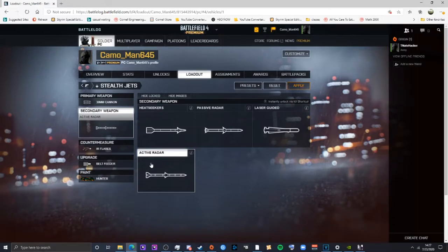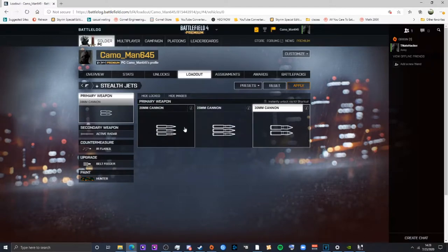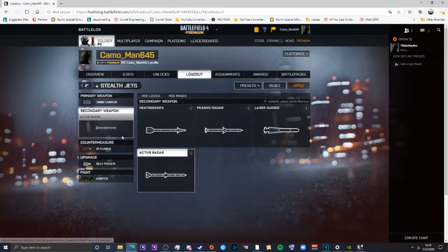Passive radar requires you to hold the lock, which is tough especially when jousting — as soon as they fly by, those missiles are likely gone. If you're maneuvering, you won't be able to hold a lock. Heat seekers are actually better than passive radar on a jet for that reason. For cannons: 20mm spews a lot of bullets and does good damage to aircraft; the 25mm is in the middle; the 30mm is slow but hits very hard.